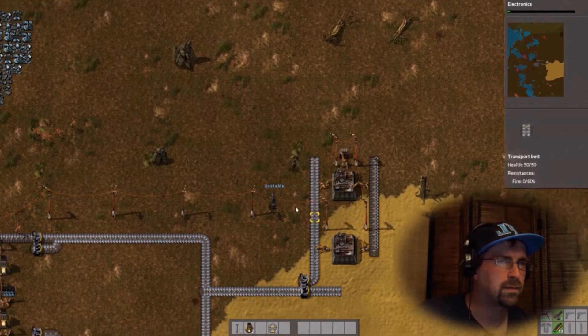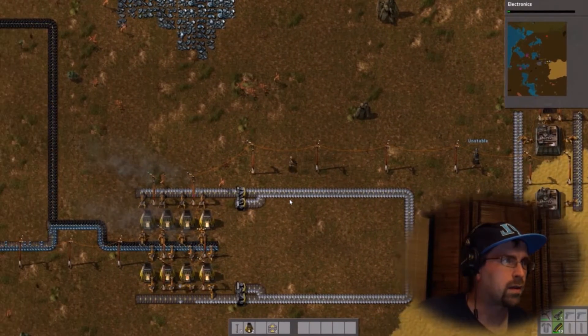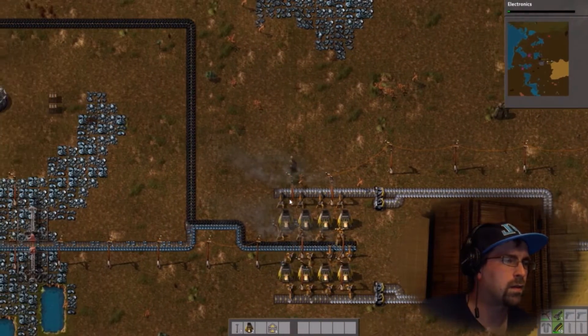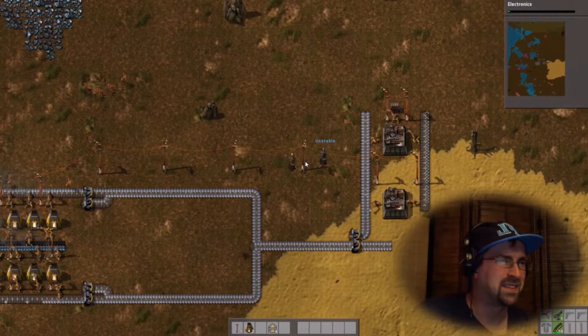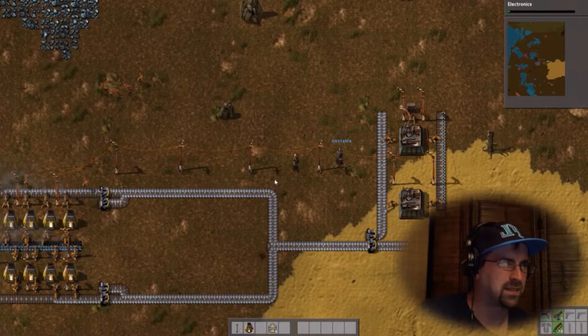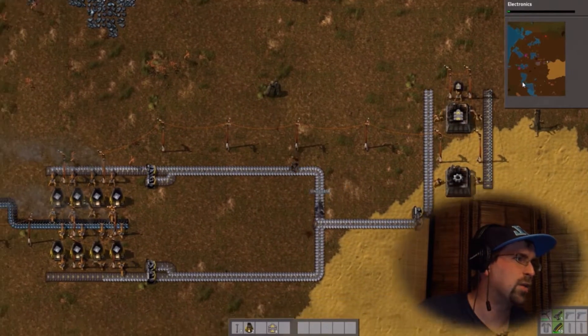Speaking of science — red science does require copper plates. Now that we have some conveyor belts being produced automatically, which is literally the point of this game, it's time to think about our need to mine and smelt copper. Which is going to mean getting to that lower end deposit.